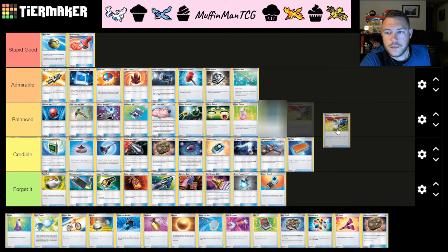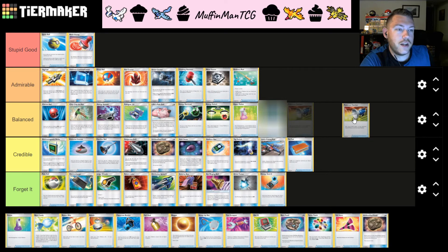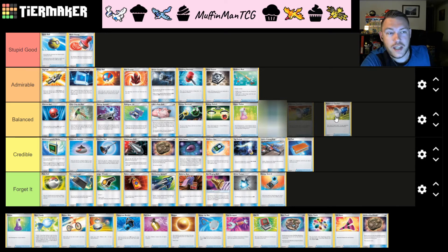Pokémon Catcher allows you to, on a coin flip, gust one of your opponent's benched Pokémon with their active Pokémon. This card was eroded from the original print where it unconditionally gusted your opponent's bench Pokémon — that was way too game-breaking. So they put it on a coin flip, and that's what it is today. Unfortunately we have Boss's Orders, and although Boss's Orders is the only supporter we get to play, usually Boss's Orders is strong enough to win games.